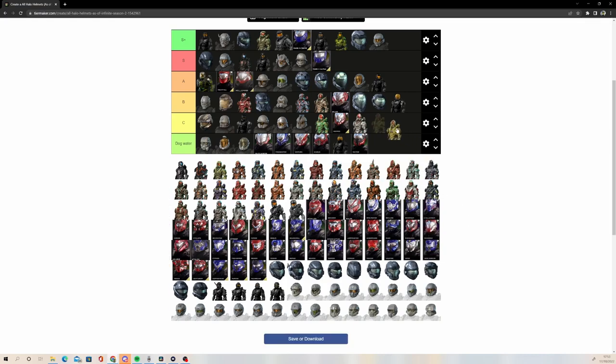Rogue — is this one Rogue? Halo 4 Rogue is decent, going to put it C tier. I think that's actually a little bit better than EVA, so C tier.